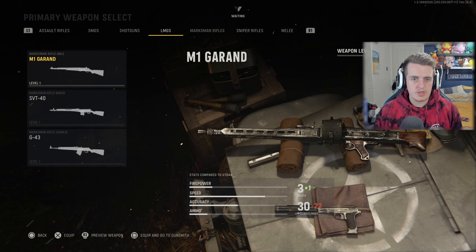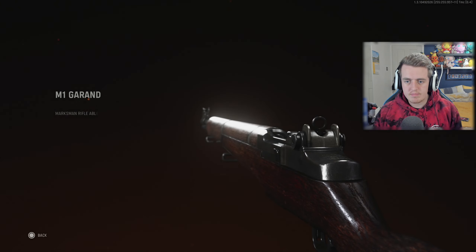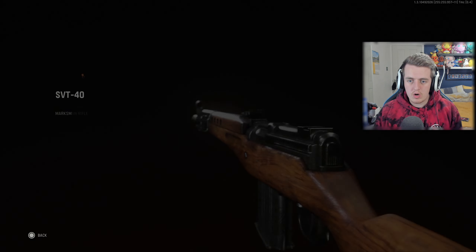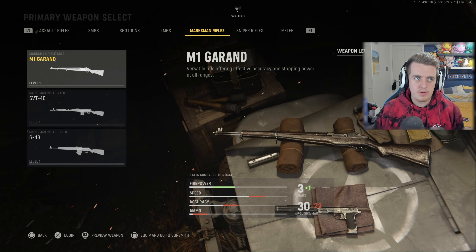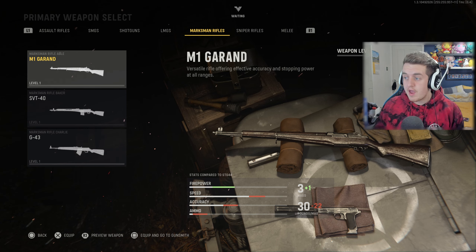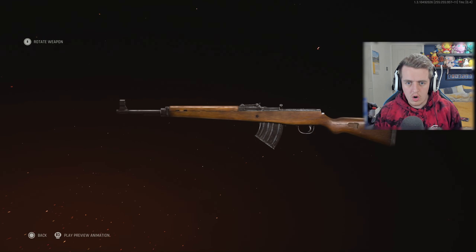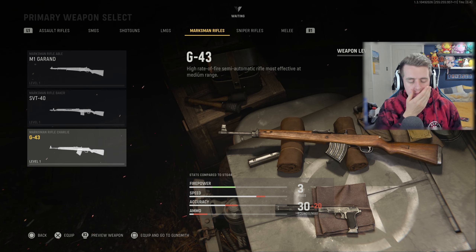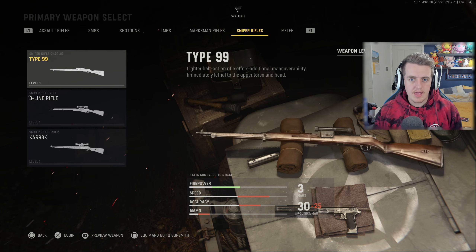Moving on to marksman rifles — we have the M1 Garand, very common in older Call of Duties. The SVT40, which was in World at War — back in the day with a suppressor it was perfect for Search and Destroy. And the G43, which I'm excited to try out.